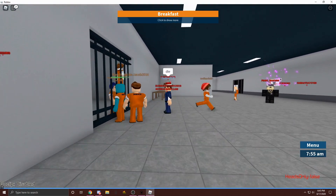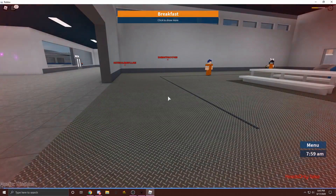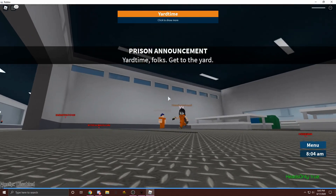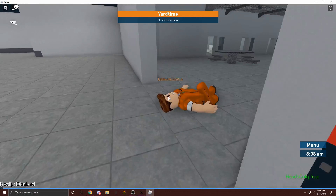So if you're in a free-for-all mode, just go over here and turn team check off. And then now, as you can see, I can lock onto people that are on my same team. So that's probably really useful for some games.